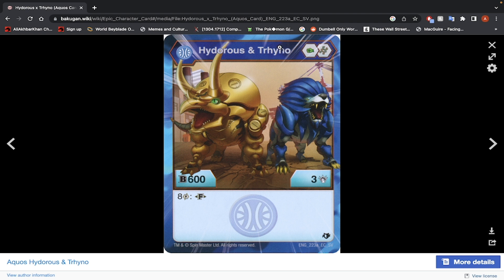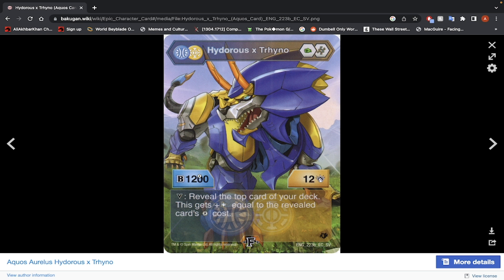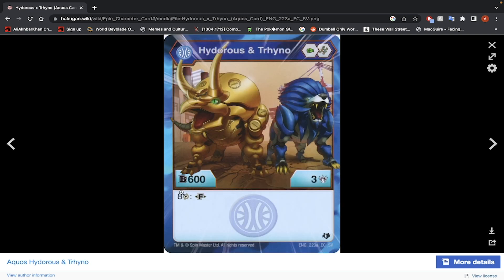Now we're at Aquas Hydrus and Trino — Green Fist, Helix, 600 B-Power, 3 damage, 8 energy to fuse. The fused stats go up to 1212, and it has a victor ability: reveal the top card of your deck, and this gets Frost Strike equal to the revealed card's energy cost. On the plus-5-damage Helix Core, you're going to be at 17 damage. However, if you're spending 8 energy to fuse, you don't want to have cards that cost too much — you're going to be focused on getting that 8 energy. It's a very strong effect and the fuse stats are pretty good, but the fact that it costs 8 energy — I would not use it.